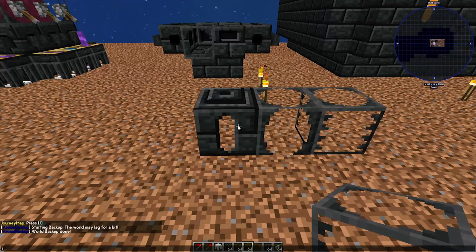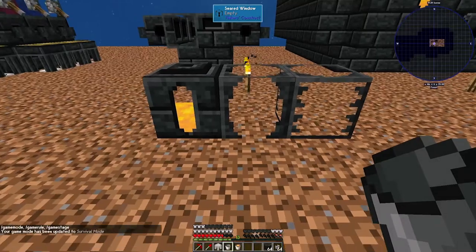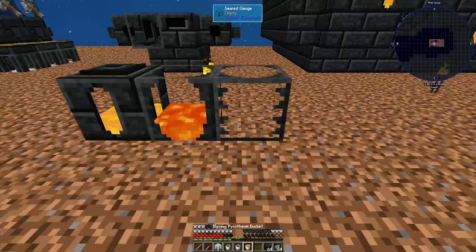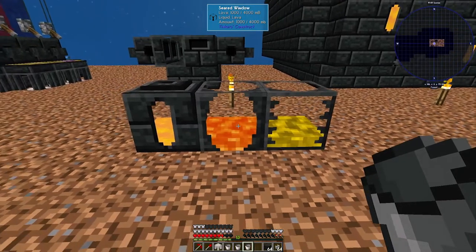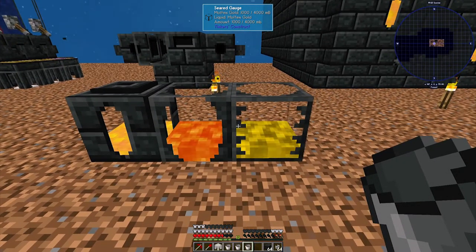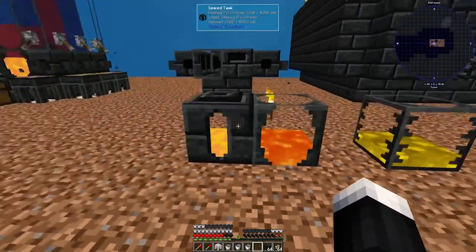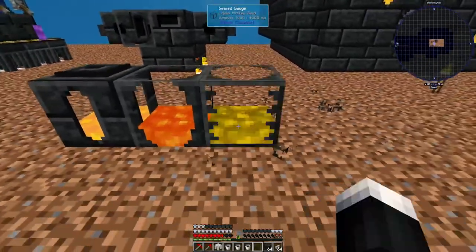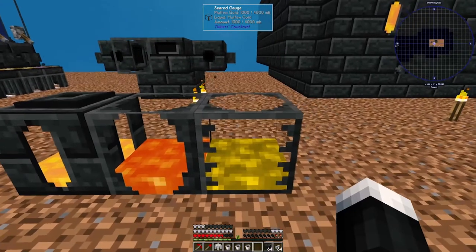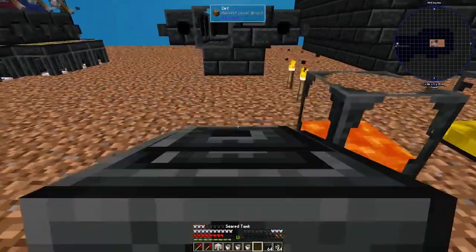They do retain the liquid when broken. Let me demonstrate with liquid: blazing pyrotheum, lava, and molten gold. You can place pretty much any type of molten liquid inside of the tank. They hold four buckets worth of liquid, and you can break them to move them around — they still retain their liquid. Within Sky Factory 4, you can also shift right-click to pick up the blocks without breaking them, which allows you to keep the liquid inside.